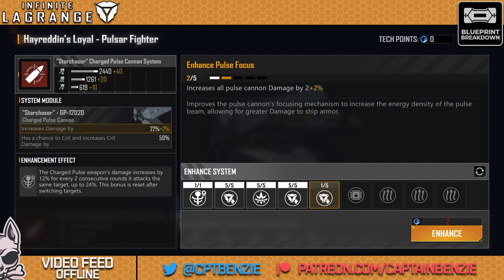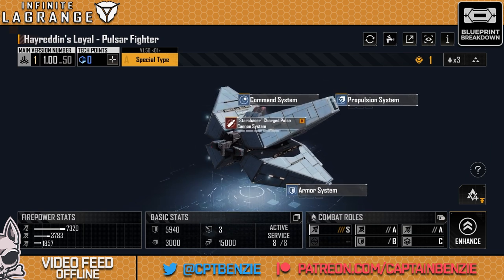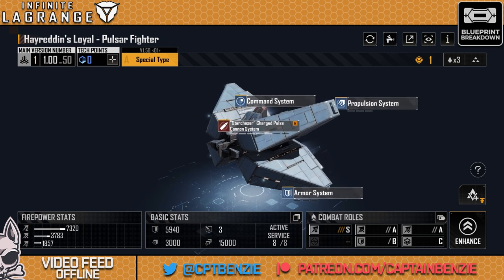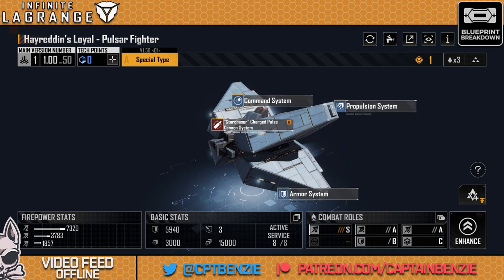Push this thing as far as it can go and let me know how you get on with it. Seriously, this is just such a cool ship. If you've got it already and you're using it, let me know in the comment section down below. If you've got a particular ship or blueprint you think you'd like me to cover in a future video, let me know that down there as well. If you've enjoyed this video, hit like if you found it useful, drop a subscribe and keep an eye out for more Infinite Lagrange right here on this channel — there's a whole playlist on my main page with other blueprint breakdowns.